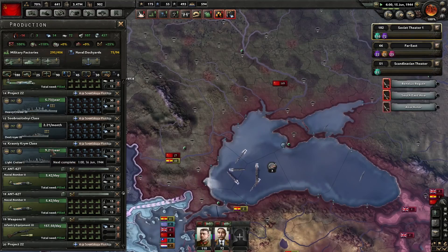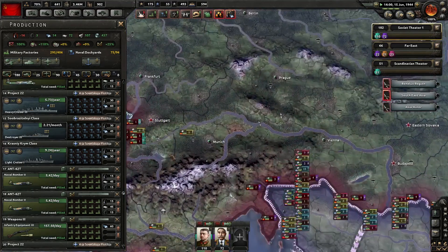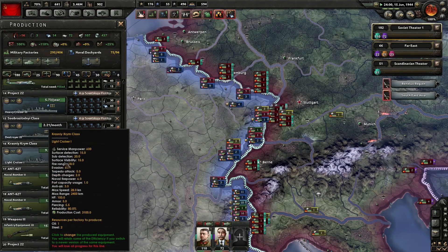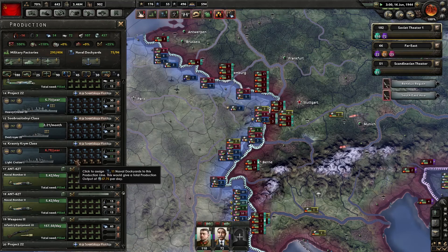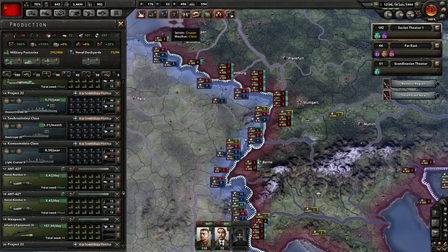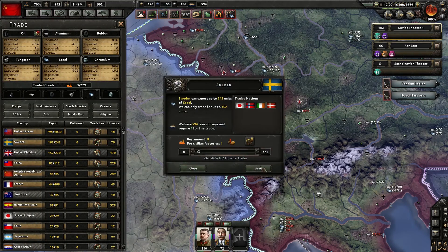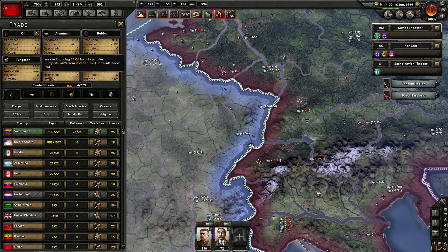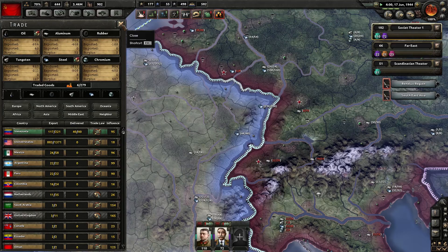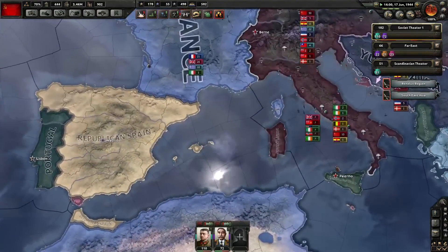This should be able to finish on the 16th - tomorrow, basically. Then we'll be able to get started on light cruiser 2s, which are actually good. And we didn't lose any production! We're going to have to import steel again from Sweden for some time. Venezuela, hey, I'm going to get some more oil. Slurp slurp - thank you for fueling our war machine.